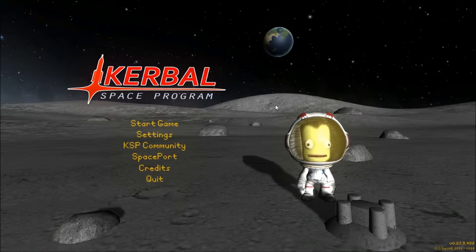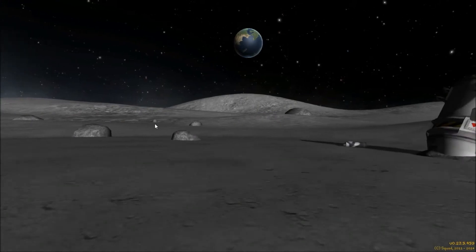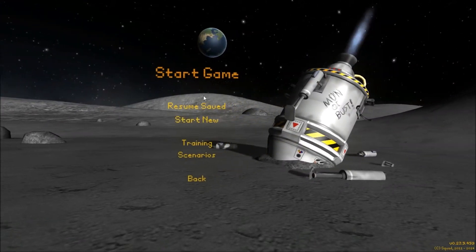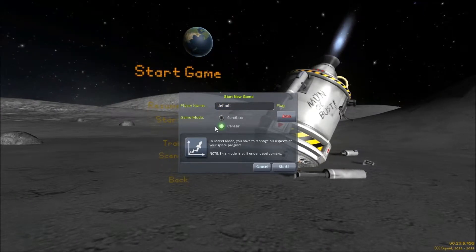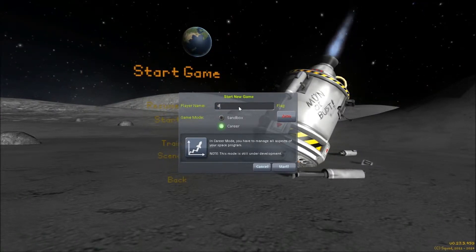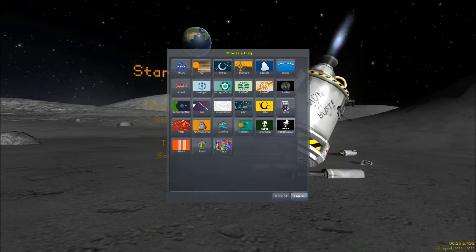I'm just going to demonstrate by playing because that's the best way to do it. We're going to start a new game in career mode. There's now a bit of a campaign thing you can do rather than just jumping in and having everything. What shall we call it? I'll just call it 'mangled pork'. Have I spelled that right? I have. Well done me.